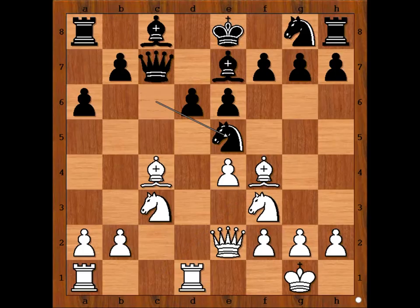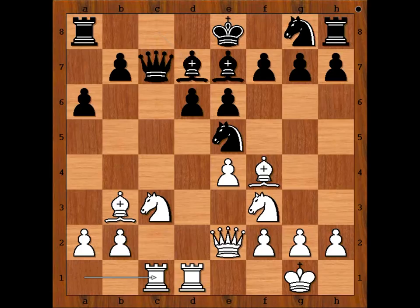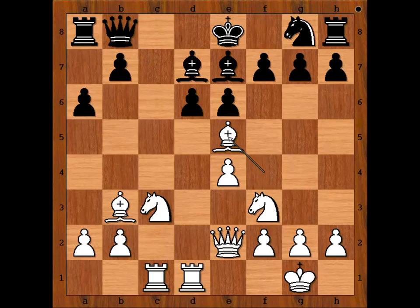Nona played Knight to E5, attacking the bishop. Bishop to B3, Bishop to D7, Rook from A to C1. Black's position is not very comfortable. Nona played Queen to B8. Note the difference in development. Will black have time to castle? White to move — what is the best move? Maria captured the knight on E5 with the bishop, doubling the pawns.